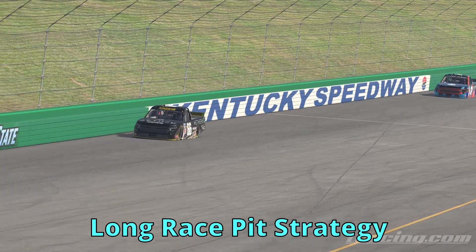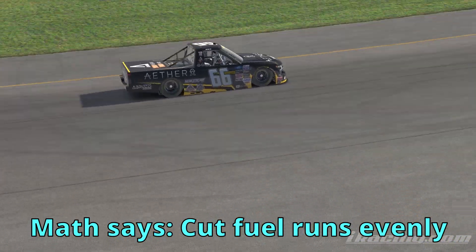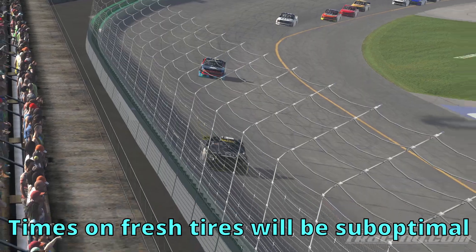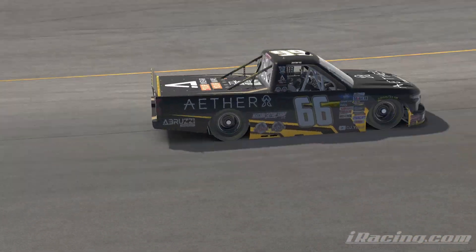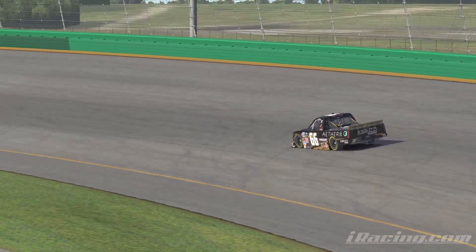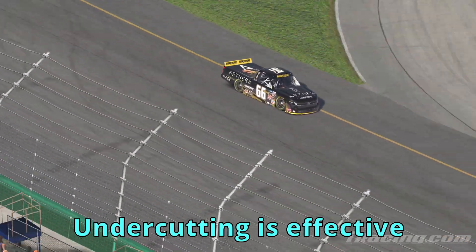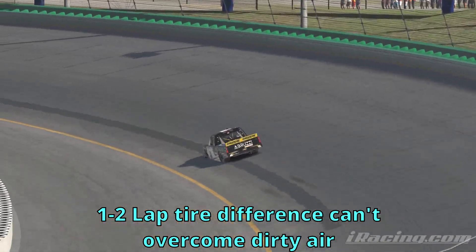For longer races with full green flag fuel runs, the pure math says you want to cut your race into even sectors and pit right on the dot for optimal lap times. But this doesn't tell the entire story. In situations where you're on fresh tires on a track full of cars on old tires, your times will be suboptimal because of traffic. In the current landscape of iRacing, dirty air is a huge factor, so undercutting some competitors by pitting one to two laps before them will usually mean the tire difference cannot overcome the dirty air you'll put on their nose.